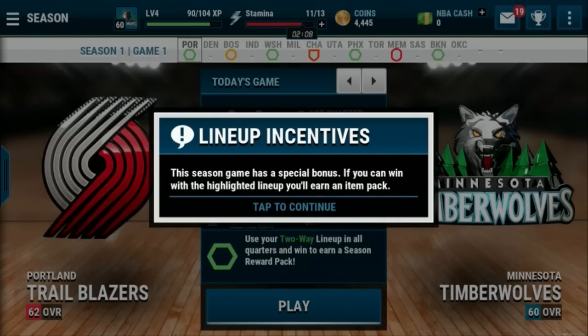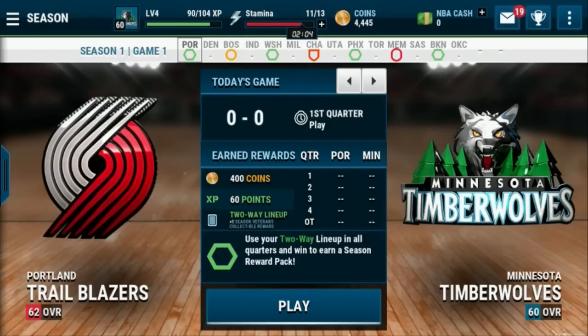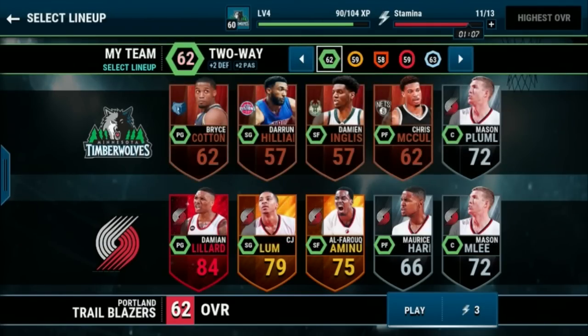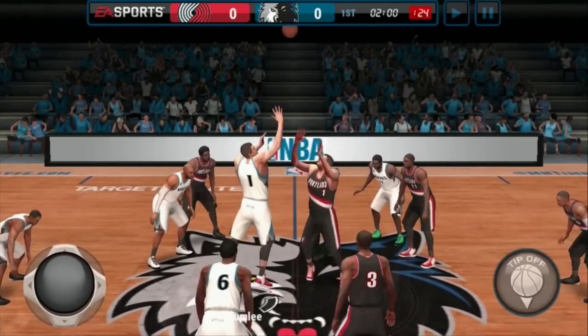We're taking on the Blazers — they're 62 overall. Use your two-way lineup in all quarters and win to earn a season reward pack. Our shooting lineup is one point overall better, but because we're looking for that bonus let's go with the two-way lineup. Tipping off our first season game.